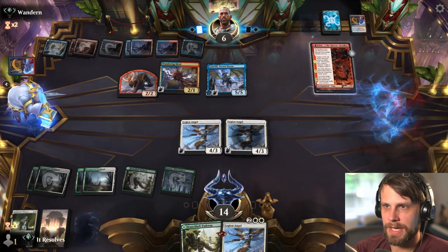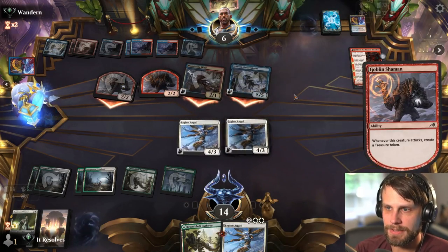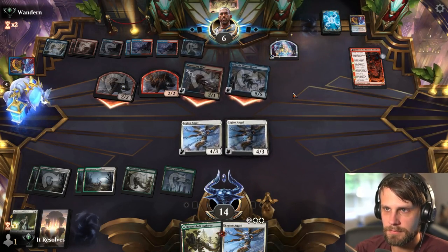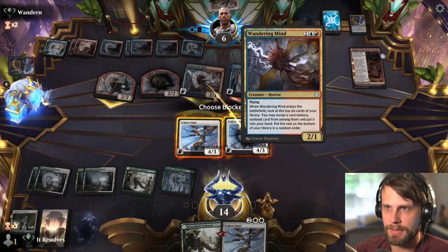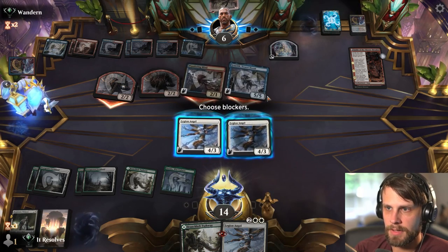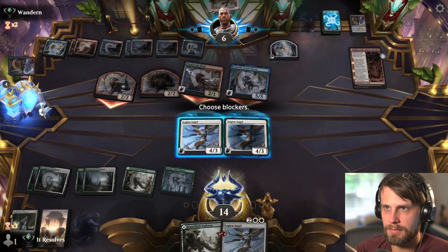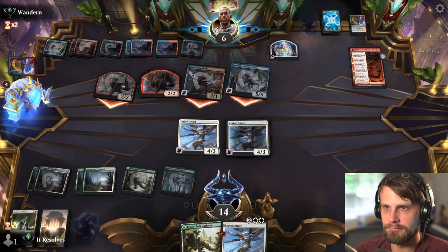Curious to see if they attack. They are down to no cards in hand — they have a Spike Field Hazard but that's it. This is a weird attack. 5, 6, 7, 8, 9. So I just don't block and I win — right?